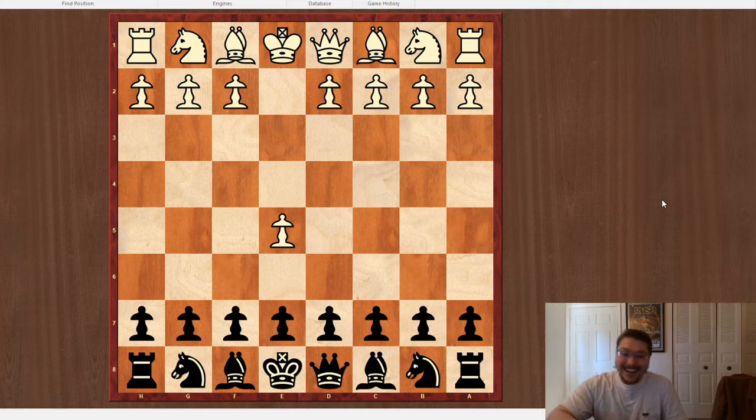Sometimes I'll occasionally play this specific variation of the Alekhine. Really, it's pretty much those three openings that I'll play as black against King's Pawn. I will occasionally play E5 and go for a Marshall, or occasionally a Traxler or something like that, just because it's fun. But when I would do this, I'm just really in the mood to do something weird, and that's kind of what happened.